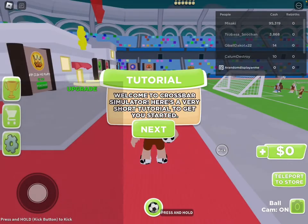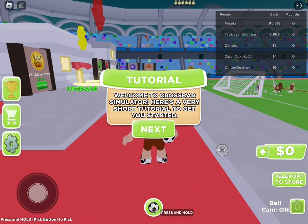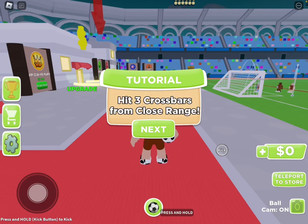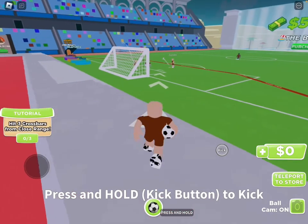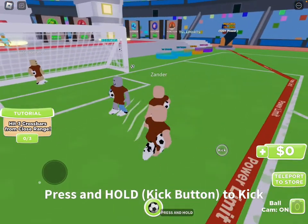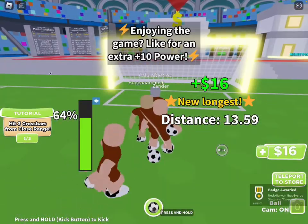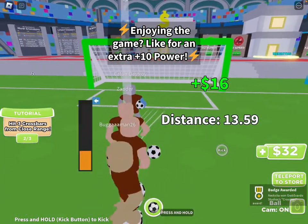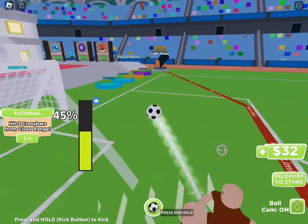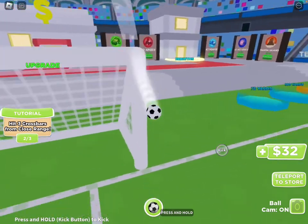Welcome to Crossbar Challenge - here's a tutorial on how to get started: hit three crossbars for the clothes. It looks like we are just like a crossbar. Basically what you try to do is hit the crossbar, which makes sense.